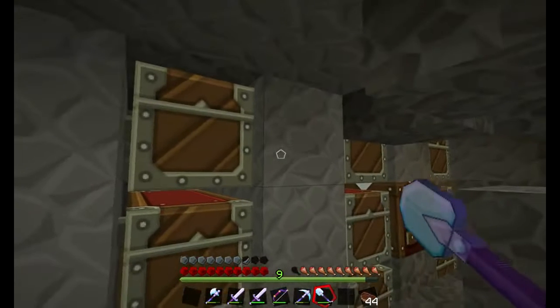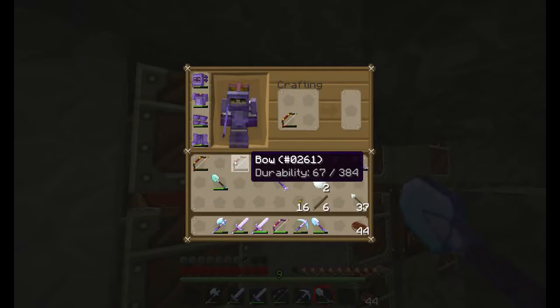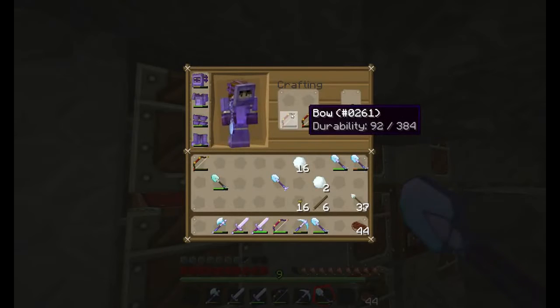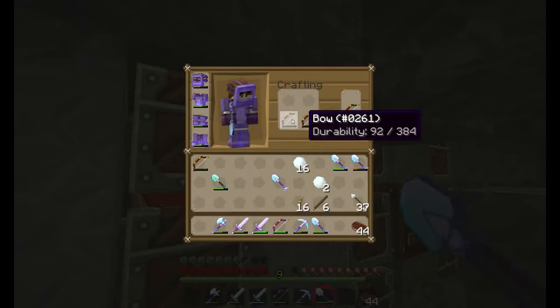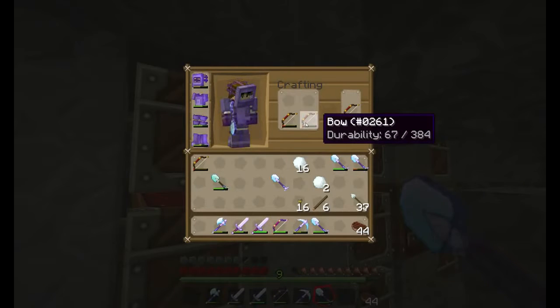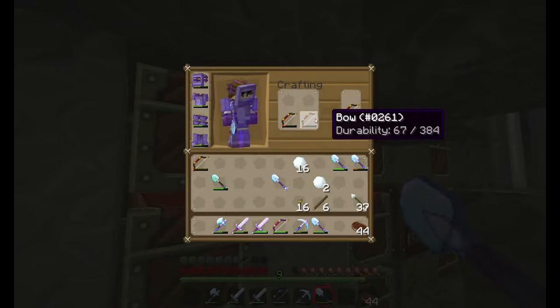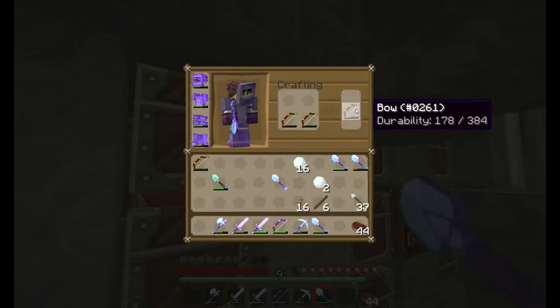Now, what I wanted to know was what is the most efficient way to use them, to use the least possible number of diamonds. So I read up in the wiki about repair, and it says that when you repair an item like this, you get the durability of this item plus the durability of this item, plus 10% of the overall durability of the item you're repairing. In this case, the maximum durability is 384. So we divide that by 10 to get 10%, that would be 38 rounded down. So what we should see is 92 plus 67, which is 159, plus 38, which is 197. Is it 197? No, it is not. It's 178.